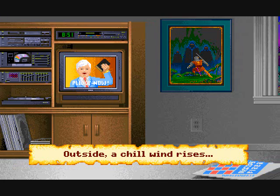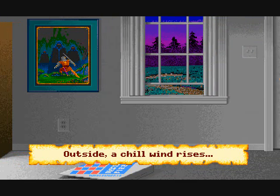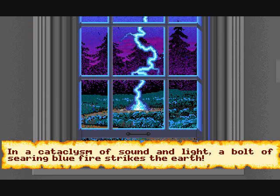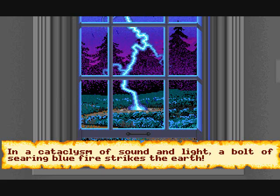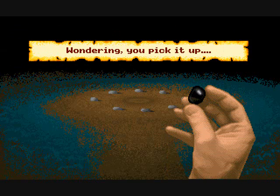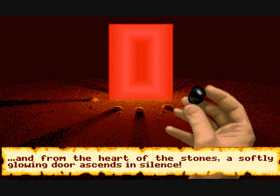Welcome to the review of Ultima 6. Ultima 6 is a role-playing game created by Origin in 1990. The premise of the story is that the Avatar is captured by gargoyles in the land of Britannia, and the gargoyles have taken over Shrines of Virtue. It's up to the Avatar to be freed and to save the world from the gargoyles.